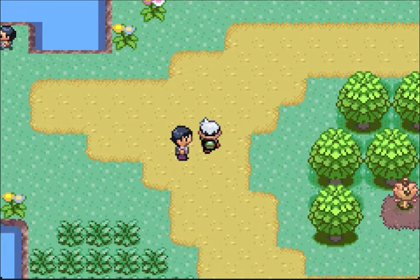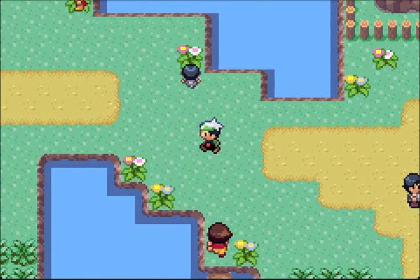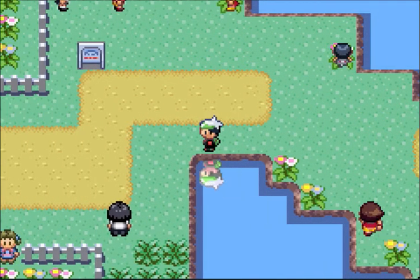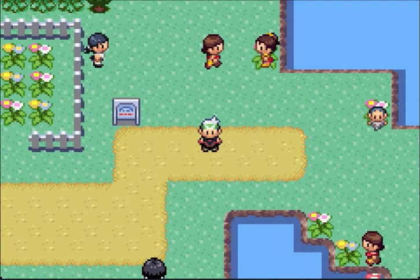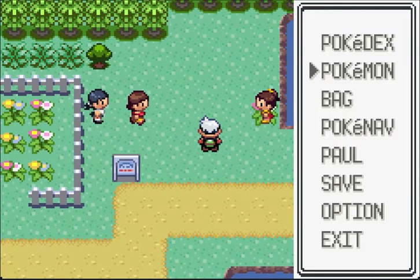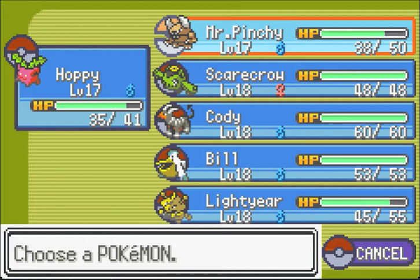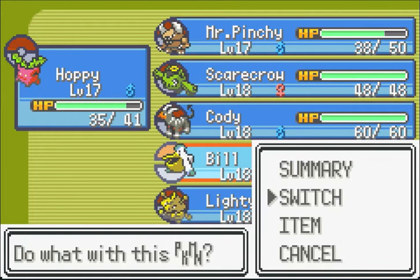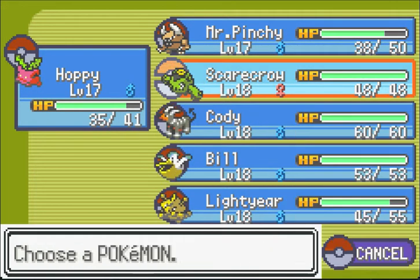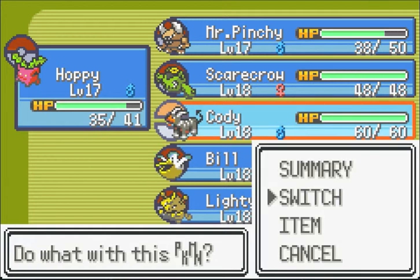This guy gives you his number. Another Pokemon breeder gives you her number as well — I already battled her in the last episode, so we can keep going. We're going to have a double battle with one of these girls. We'll keep Hoppip in front and... we'll go Scarecrow — actually, I don't want to use double grass, that might be a bad idea. We'll go Cody.